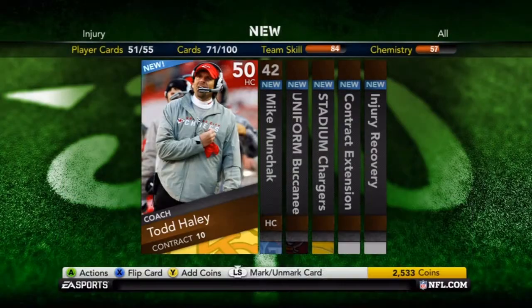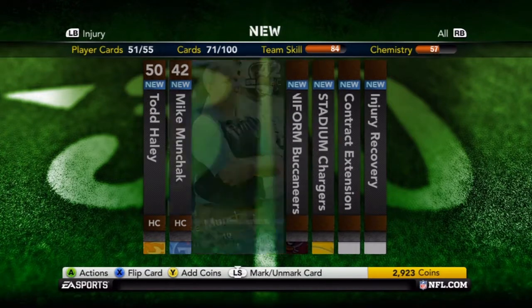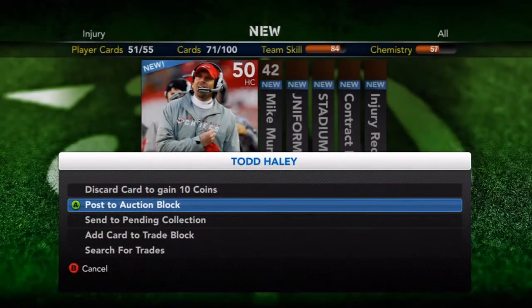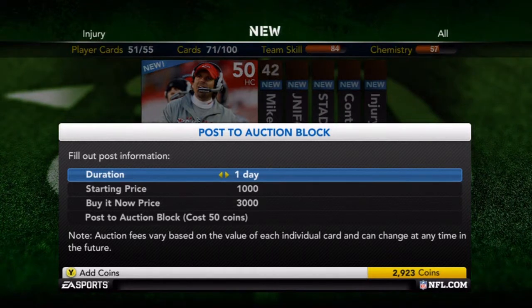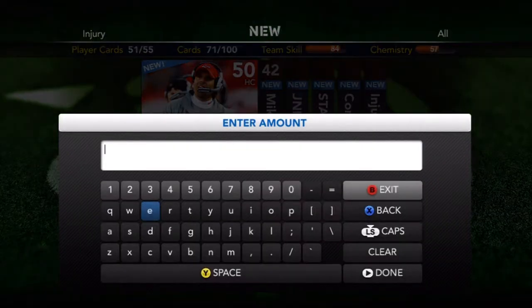And I have all these cards. So what I'm going to do with these — you're going to click A, post to auction block. This is very important. You want to make sure you hit one hour, because you want to be at the very top of the auction block. When people go to search for Todd Haley, they'd see you first. The reason why people want such bad cards is because they want to get collections that may get them Hall of Fame cards, or maybe they just want that specific card for whatever reason.